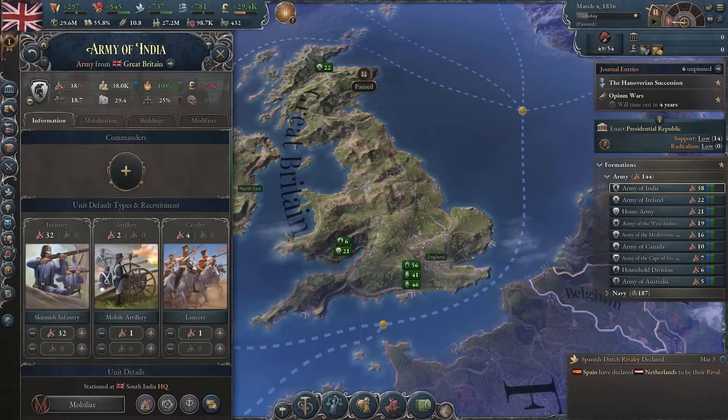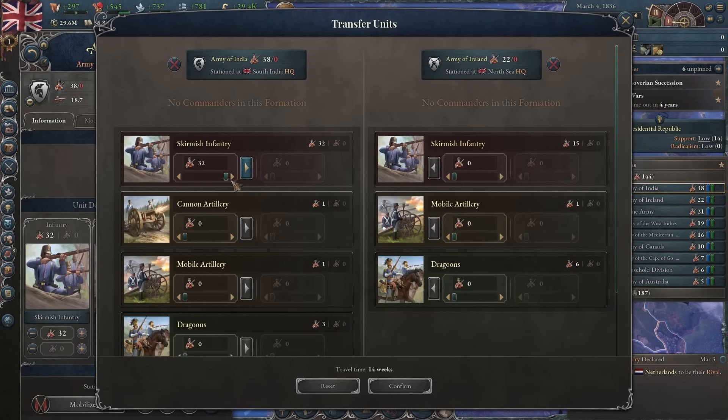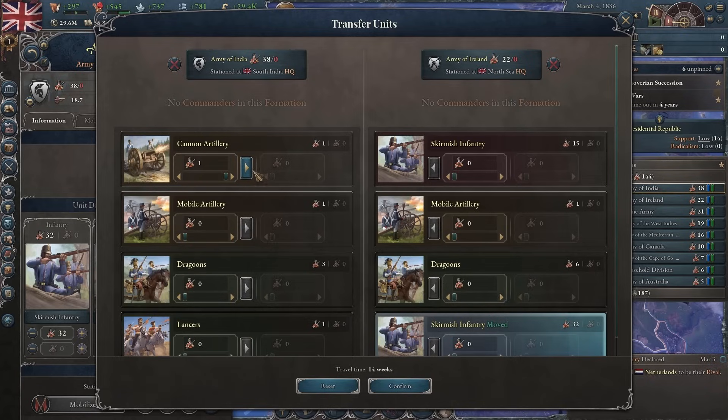Now that we have the basics down, let's get ready for our very first war by merging our armies and navies into a more cohesive fighting force.